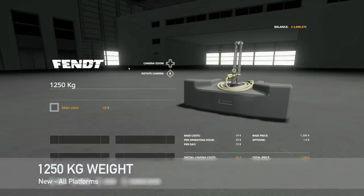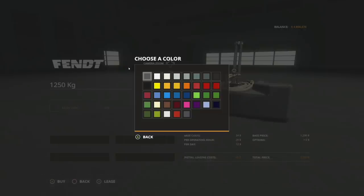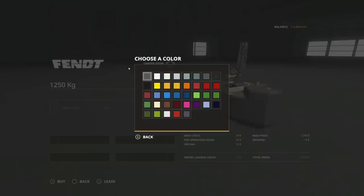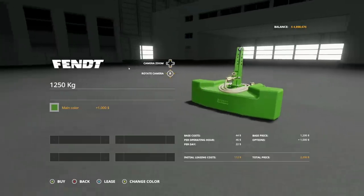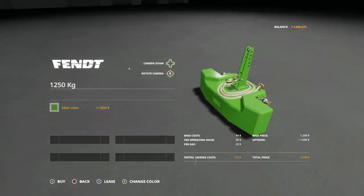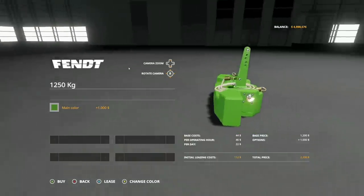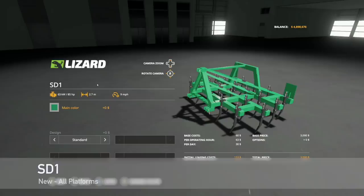Next up we've got the Fat Weight 1250 — a 1,250 kilogram front weight with multiple color options including a concrete look and iron finish. You can change it to whatever color you want. The rope is decorative only and it uses a three-point attachment.